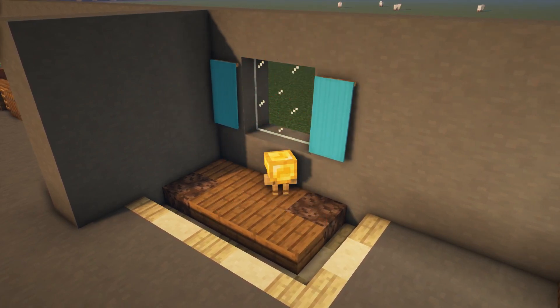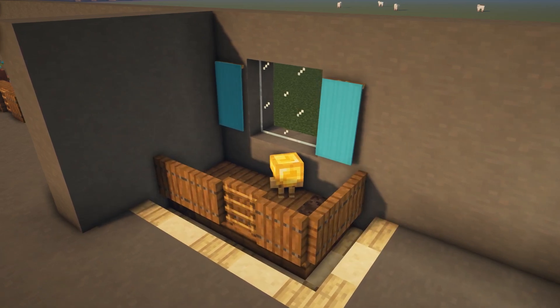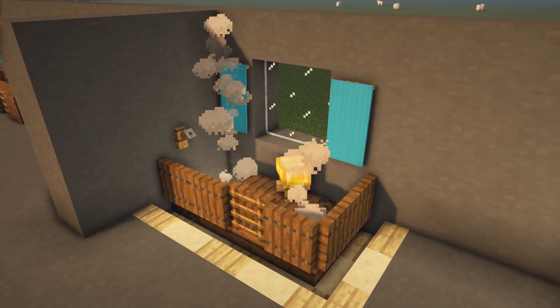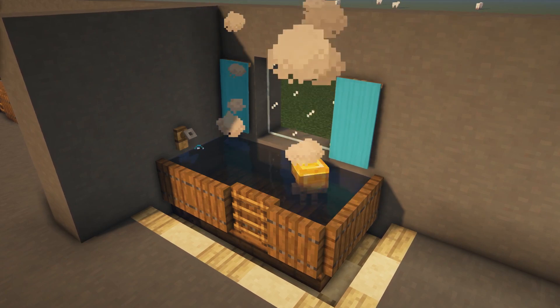And with the duck, we just push in a block on top of an armor stand which has a golden helmet on it. And once again, we put some campfires underneath, so it looks like the water is actually really hot and steaming.